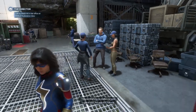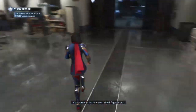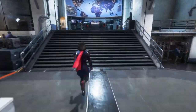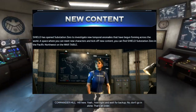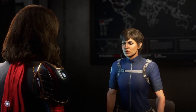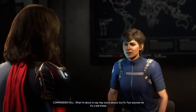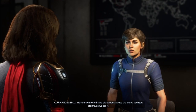First off, we have new content — the new content, obviously, is what you're seeing right here: the shield substation zero. Once you log into Marvel's Avengers, you'll have a new quest line to complete. Head over to the Pacific Northwest by using your war table, and you will find the new shield substation zero. From here, you need to head over and speak with Commander Hill.